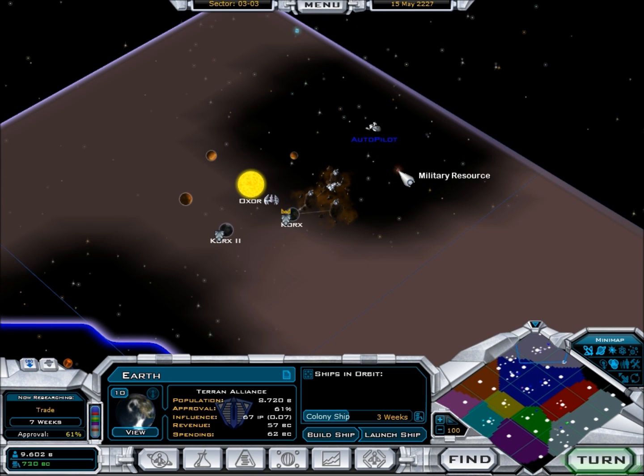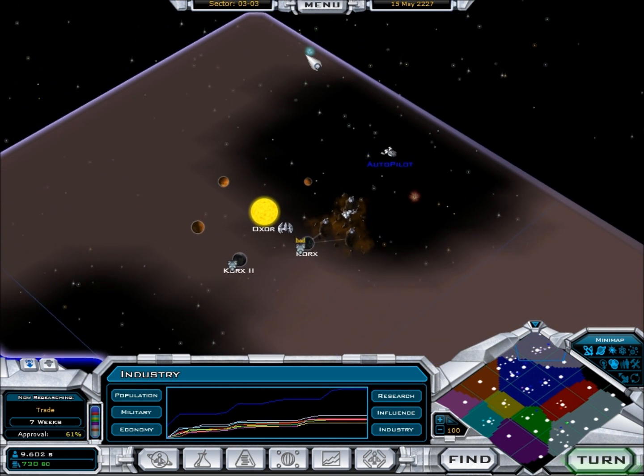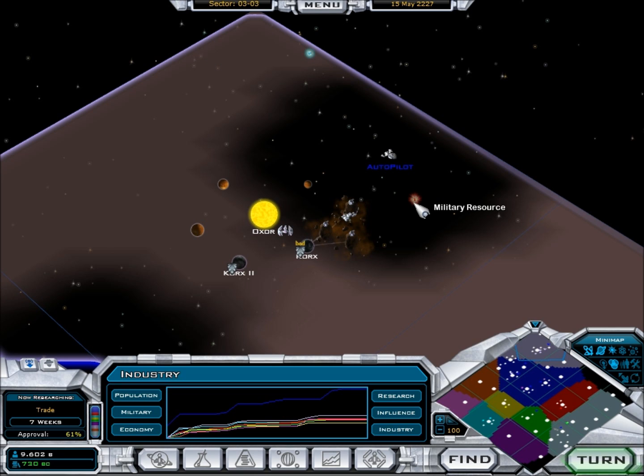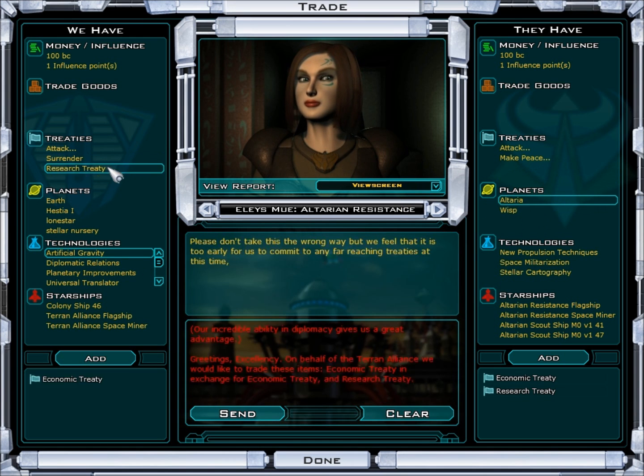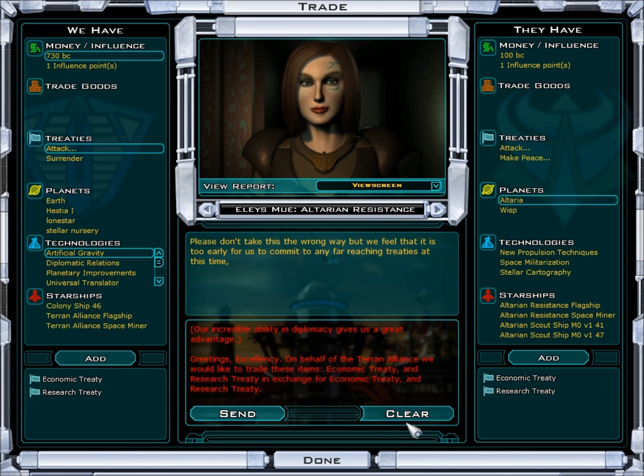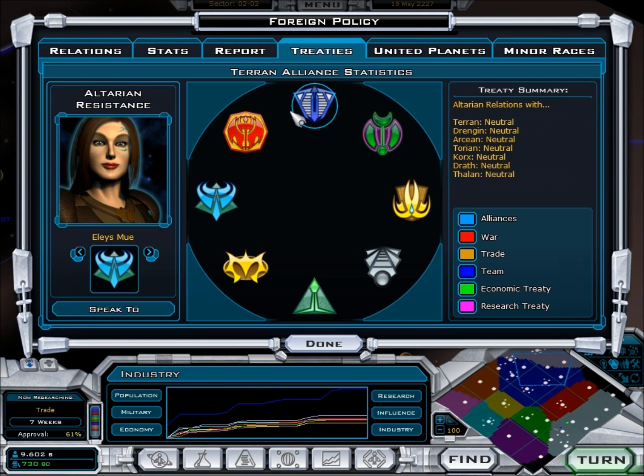A military resource, if you mine that, ships' attack and defense increases — at least attack — every time you mine one of these things. There's influence, military, morale — which increases morale of course — and research, which gives you a bonus to your research if you mine it. I want to talk to her — how much more do you want? 700, still nothing. Eventually I hope to get a treaty. Here are the treaties: you can get trades with other civilizations, you can go to war, get alliances, and give out economic and research treaties.